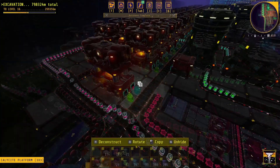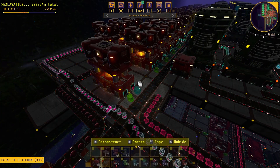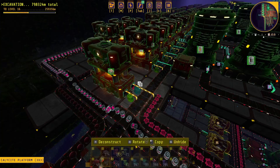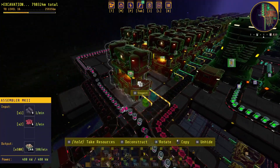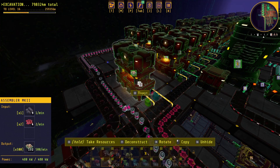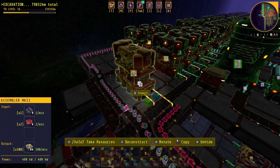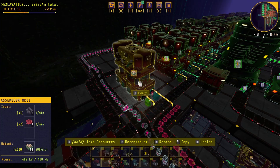I'm going to show you the recipes I use. I'll press alt and turn on alt mode so the assemblers will show what recipes they are being used for. You can see the first assembler here is making biobrick — this is where the entire production starts. I only have one machine making this for my entire line, and that is because it outputs at 500 per minute.